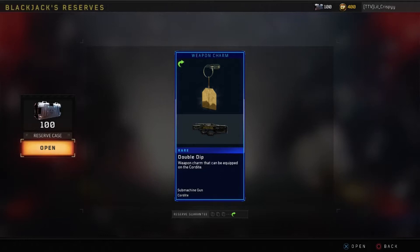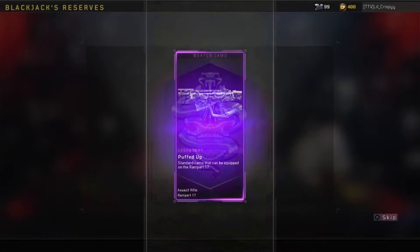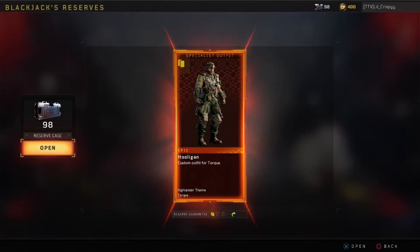So currently I have 100 reserve cases left, and I'm really hoping to get some of the days of summer weapons — such as the Locus or the Stingray. They're actually not DLC weapons, but they're the days of summer weapons, and I'm hoping to get what I didn't already get.